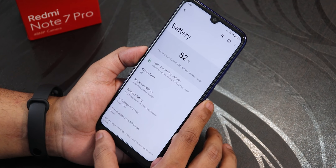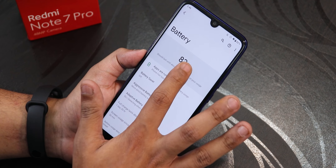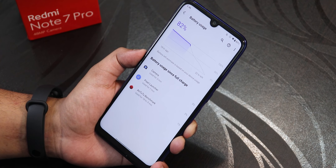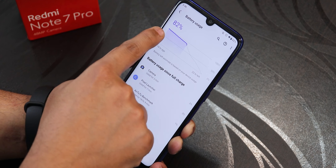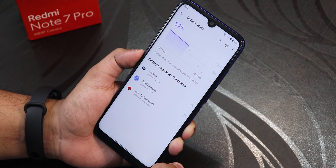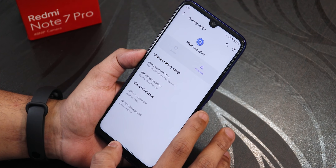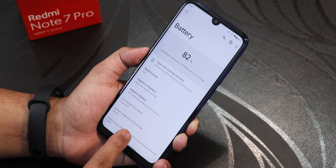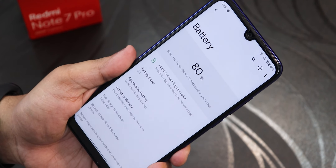In battery settings, one con is that you cannot see full battery usage by just tapping — you have to go into the three-dot menu then Battery Usage. The idle drain is very low; overnight the device dropped about seven to eight percent, which is great. Battery saver, aggressive battery, and adaptive battery options are there, plus a full charge duration prediction. There is no battery temperature or charging cycles display, which is a bummer. Fast charging works fine with an 18W or 33W charger.